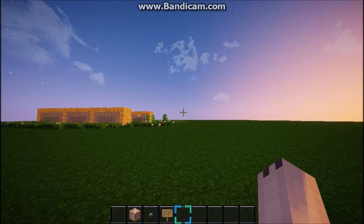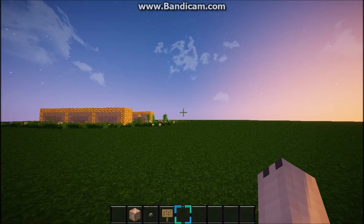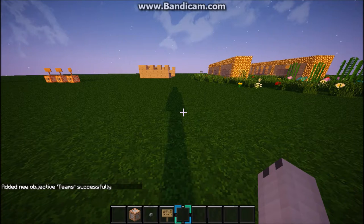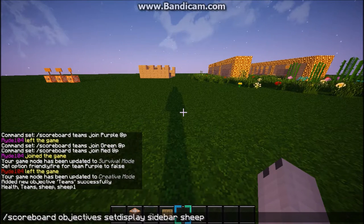For the last command, I'm going to show you how to do teams on the sidebar — basically how to put your team or any team for a mini game or whatever on the sidebar. For the first thing, you're going to want to actually create a scoreboard. So scoreboard objectives add, let's say teams, and then make it a dummy. This is a scoreboard you can do whatever you want with. Then press enter, and then scoreboard objectives again, and you're going to want to do set display sidebar teams.